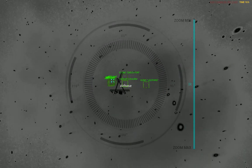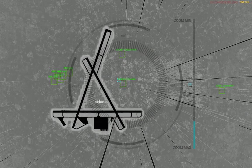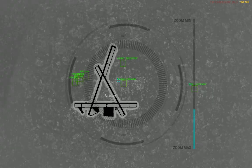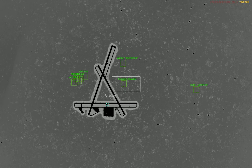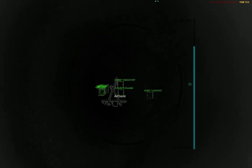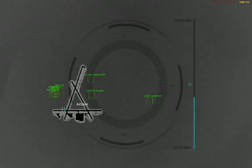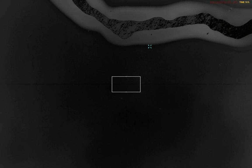If I spawn a commander for the red team and the red team doesn't have a live player, the commander takes all units of that team.